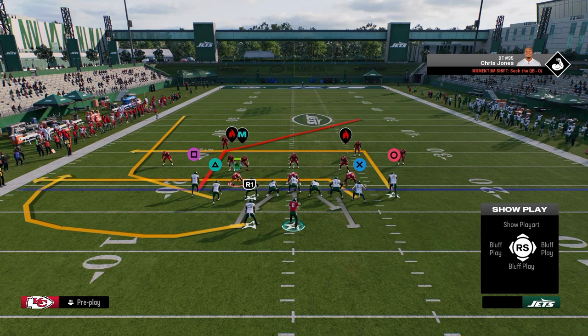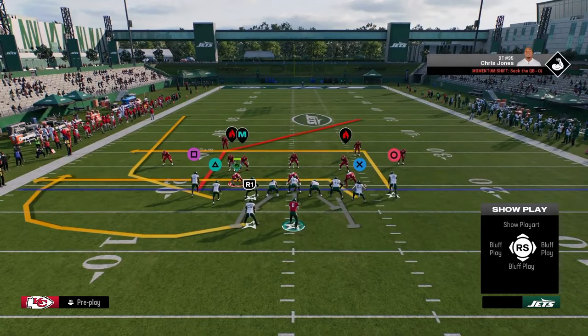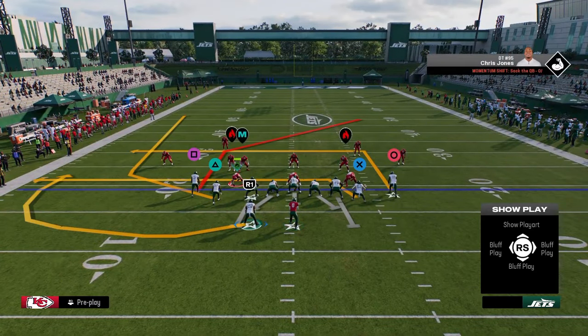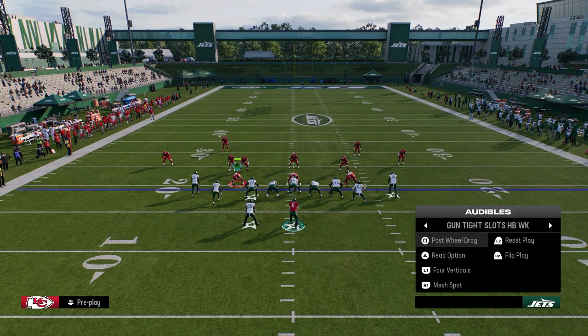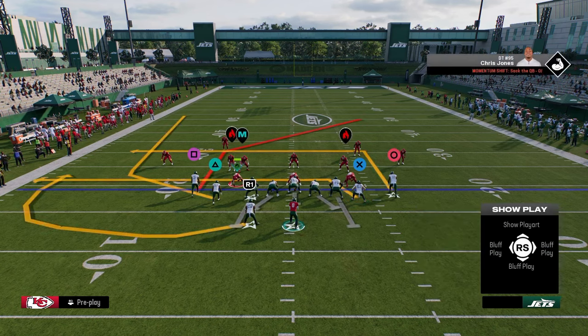For alignment purposes, generally I like to run this formation with my running back to the short side of the field. However, in this year's game it really is not as big of a deal — there's a lot of versatility in how you can play offense. So if you want to always run with your running back to the left, that's fine as well, because running backs to the left are the best form of pass protection in this year's game.